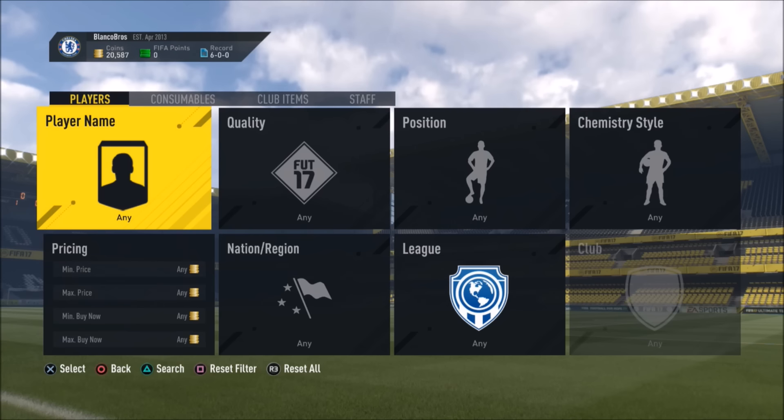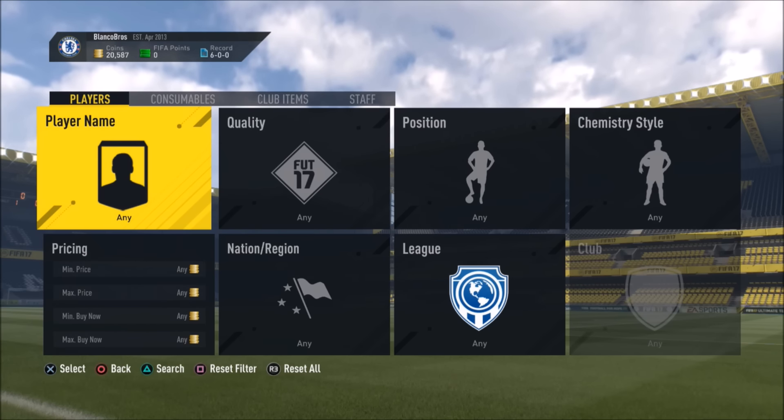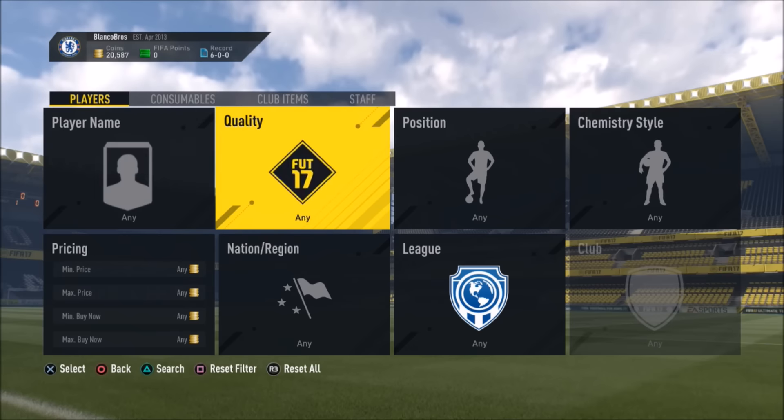It's AP414 and welcome back to a brand new FIFA 17 trading method on my channel. Today it's going to be a new one — I'm actually going to be showing you guys how to do a converted method where you can actually make 1000 coins per card.